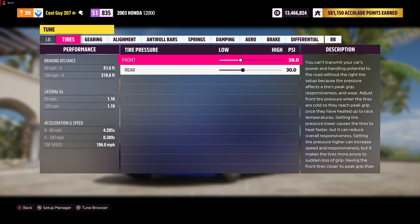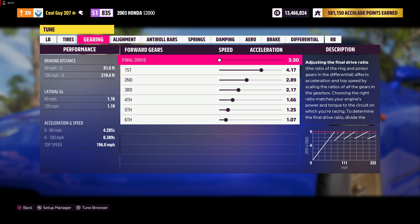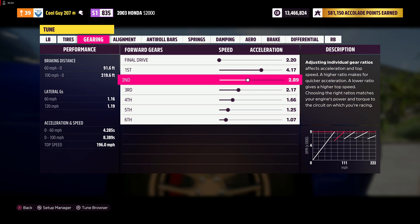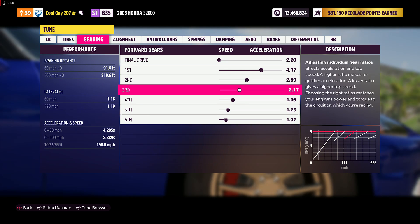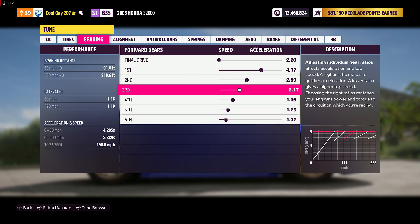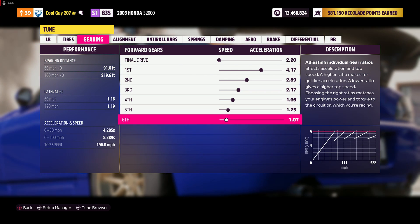For the tune, your tires you want 28 in the front and 30 in the rear. For gearing you want 2.20 final drive, 4.17 first, 2.89 second, 2.17 third, 1.66 fourth, 1.25 fifth, and 1.07 sixth.